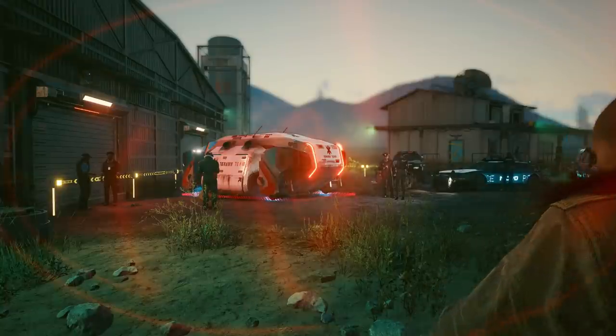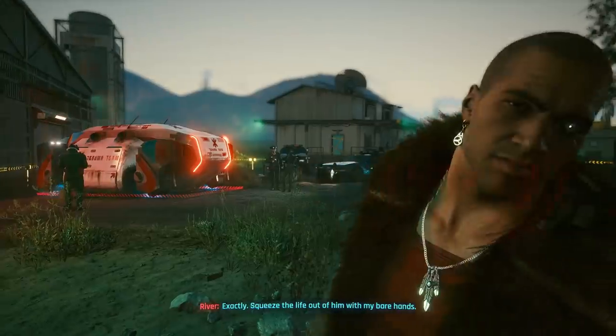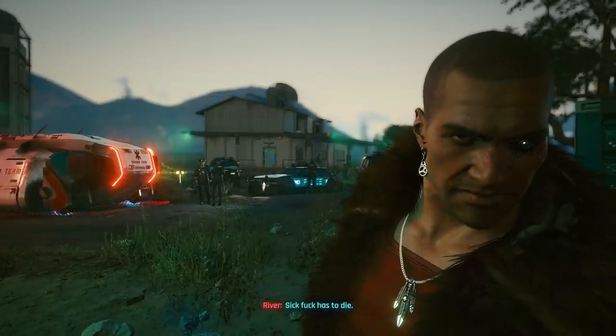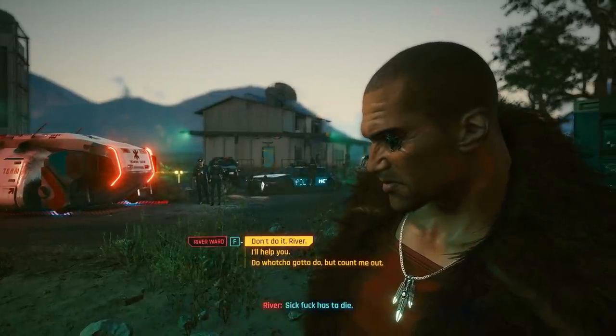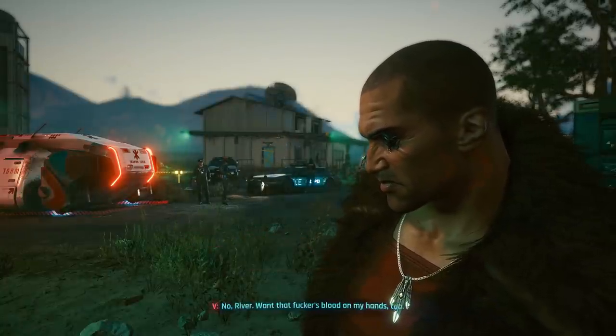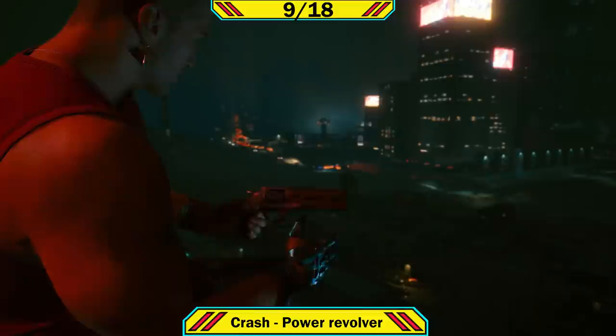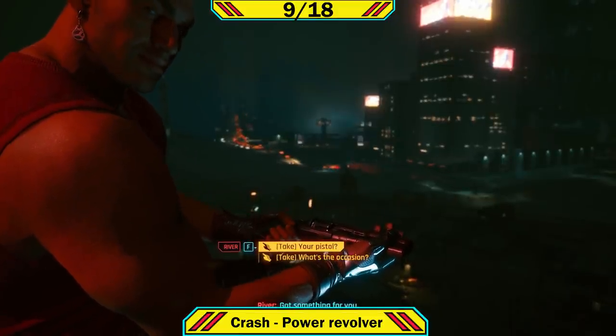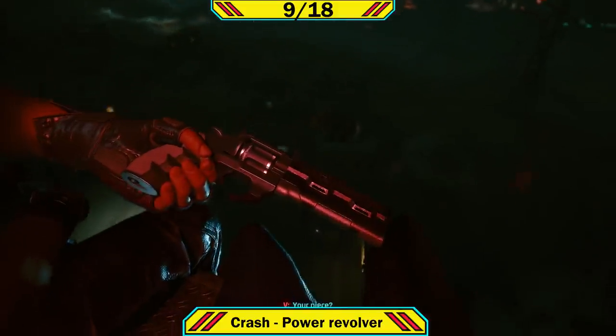Then to get weapon number nine, Crash, you need to start the mission I Fought the Law with River Ward. You have to follow this all the way to the point where you reach the farm, and after it's been raided, side with River to get revenge — which is very, very important. After you wait a little bit of time you should receive a mission called Following the River. At the end of this, River will give you his revolver called Crash, which does go up on the wall.